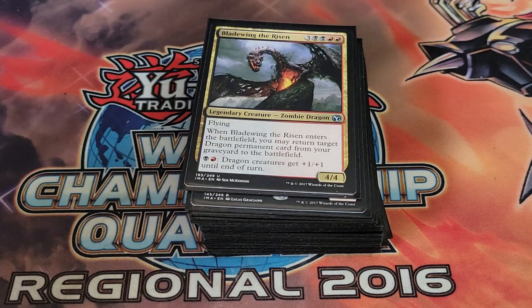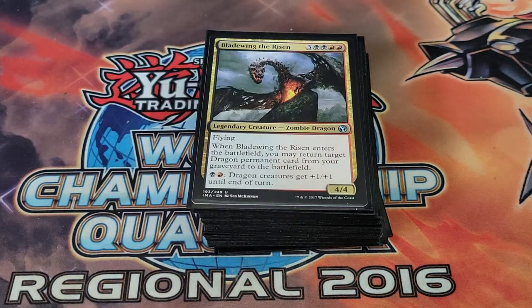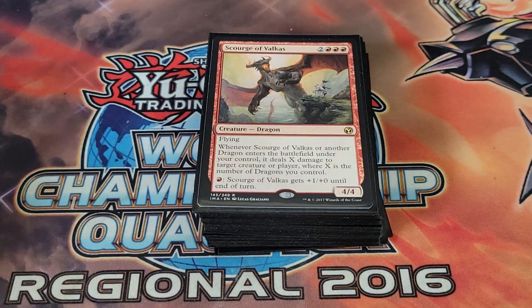Bloodwing the Risen is pretty good — when it enters the battlefield you can target a dragon permanent and return it to the field, and you can also pay a swamp and a mountain to give dragon creatures +1/+1. The resurrection is a nice addition. We're playing one Skirtt to the Valkus — when it enters the battlefield you can deal X damage to a creature or player equal to the number of dragons you control, which can get really big fast with cards like Utvara Hellkite or Lathus Dragon Queen.